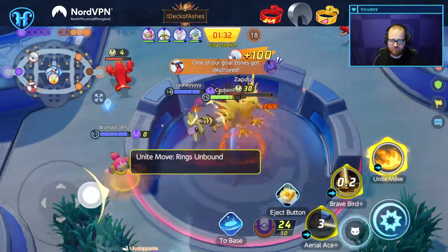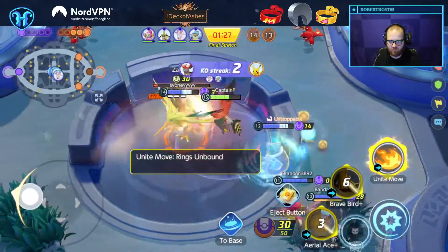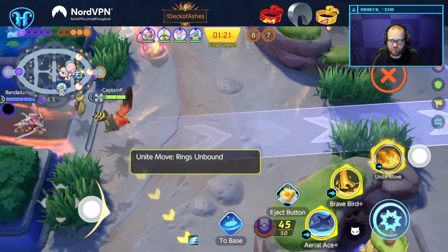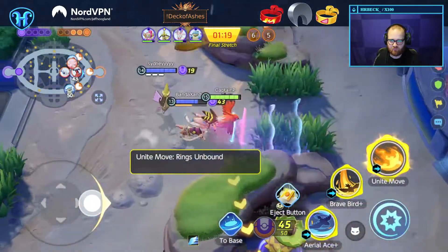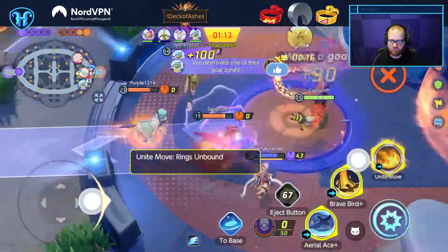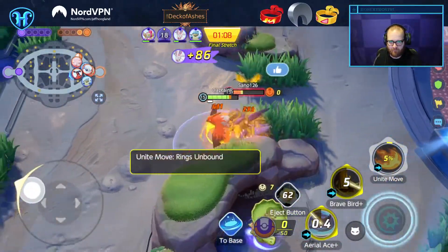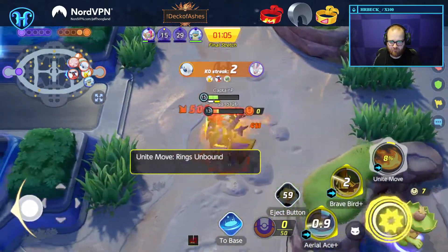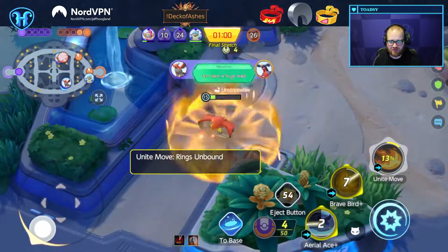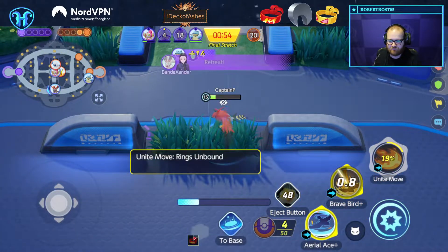That's what I mean when I say it's worth negative. Alright, our Hoopa has the Unite move — I'm gonna try and farm mine real quick. Their people are all back capping — let's go. Good stuff, good stuff.